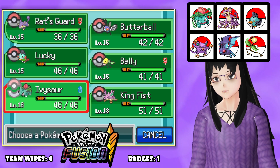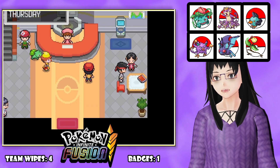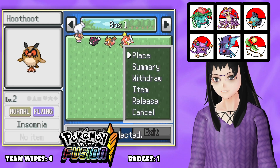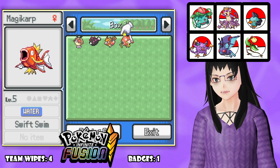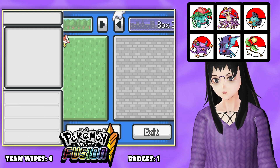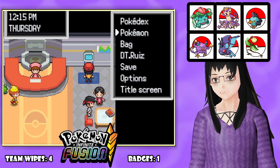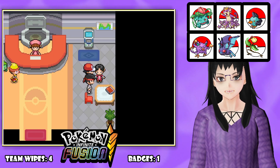I've been going to level 15, with Ivysaur and King Fist at level 16 and 18 respectively. And then we have everyone else: our Hoot Hoot, Pukumuku, Spearow, and Magikarp. Honestly, I probably should have trained the Magikarp more, but I did what I could. The first thing we should probably do is talk to a lot of the NPCs here, just to see what they can give us.